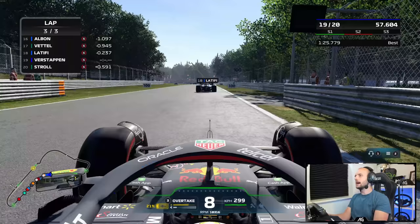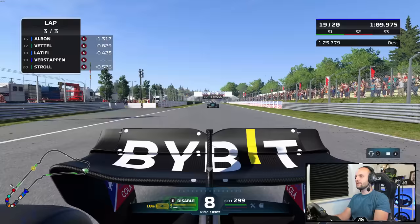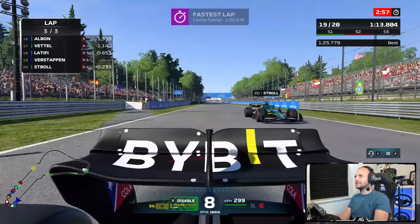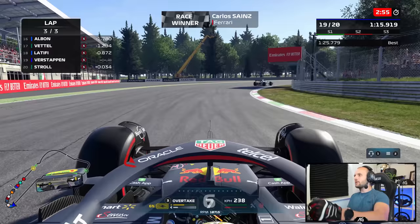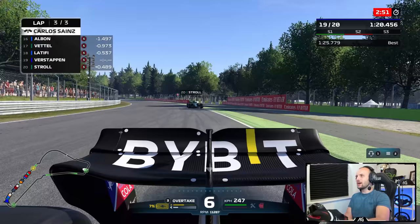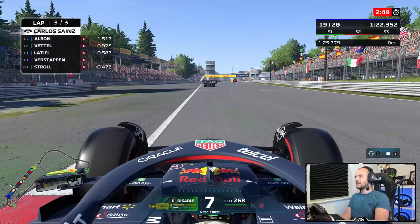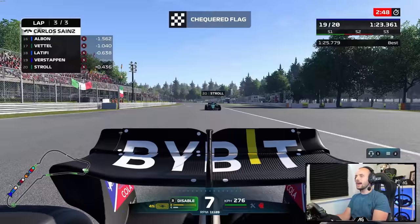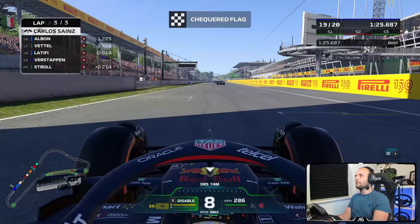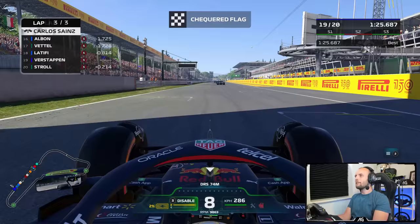DRS in theory should have a bigger effect for us - we've got more rear-wing angle on, so it should in theory have a bigger impact for us. Stroll is a little way back - can we possibly hold on to this? I think we can, unless he gets to the exit. We should have a good run through the final turn, running all of our DRS. We're going to have to defend to not be last place in the three-lap Italian Grand Prix. We can save this I think, because we can have a good run through the final turn. He's not going to make up four tenths before the line. We're okay - we just barely held on to not be last.